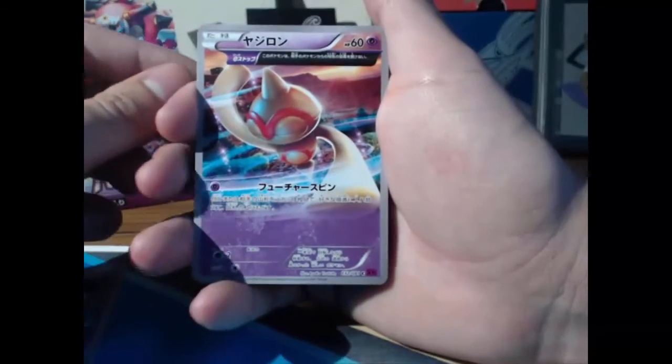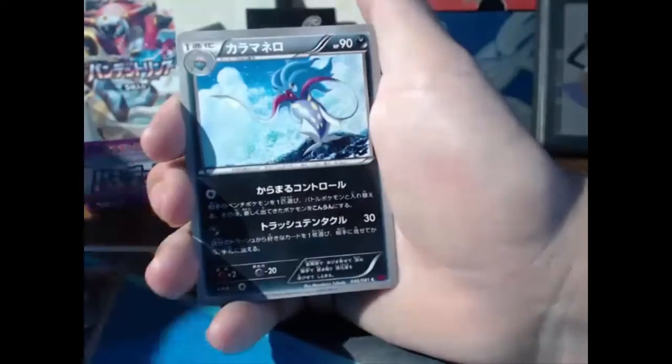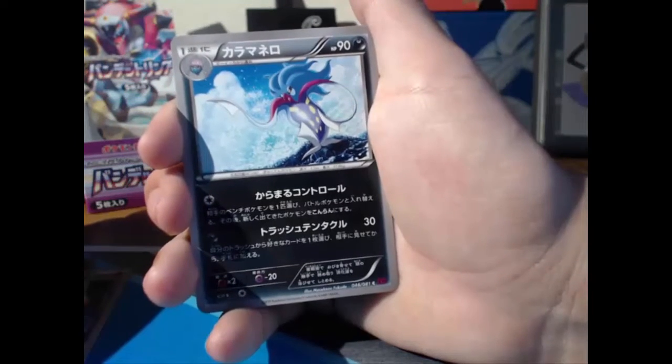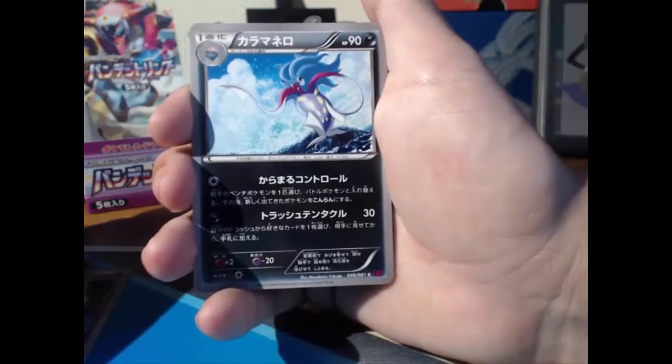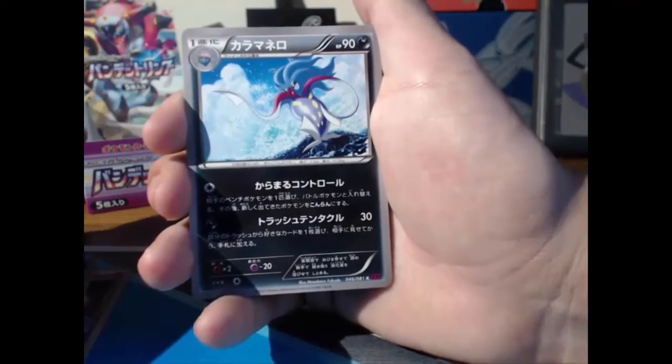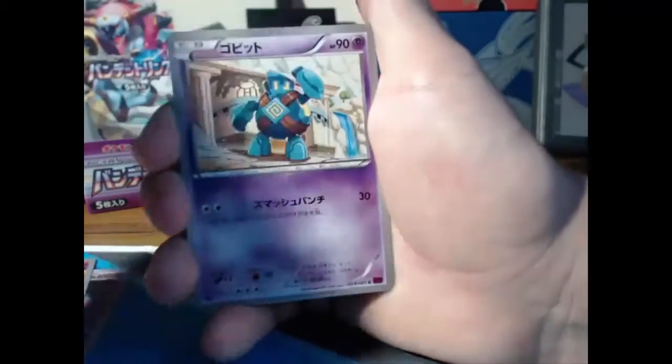We got a Bout Toy and a Malamar. I like this one because Malamar is not a water Pokémon but it's like a squid, so it's like Malamar wants to be a water Pokémon but it's not happening — it's not happening yet.